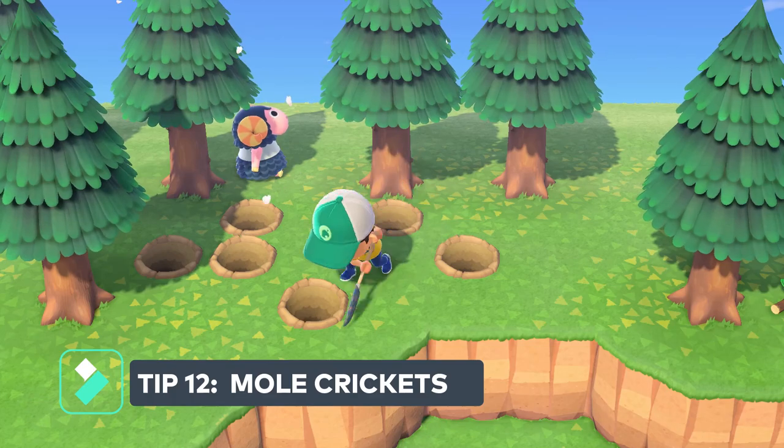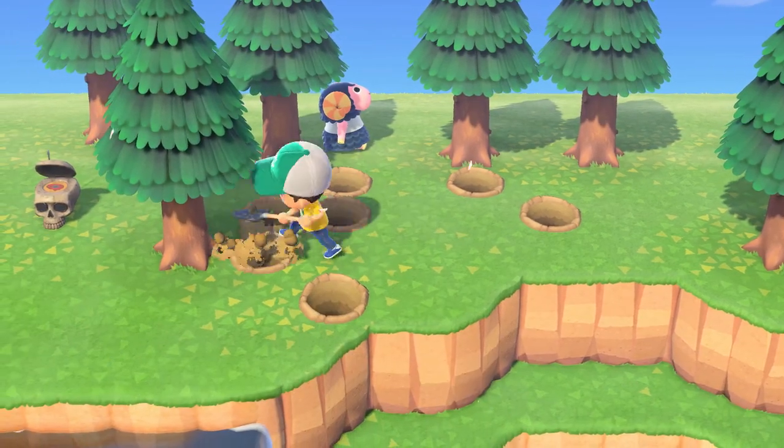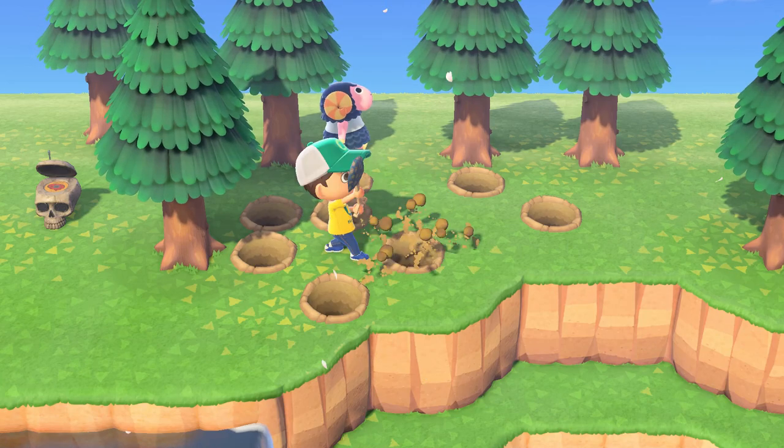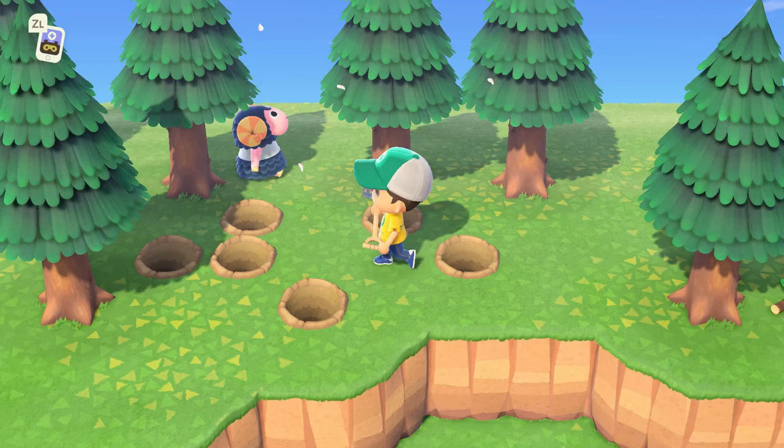Tip number twelve: this is useful when doing a spider farm, but also good if you're trying to complete your Critterpedia — listen for the mole cricket. You will hear it buzzing, and that's when you want to start digging.